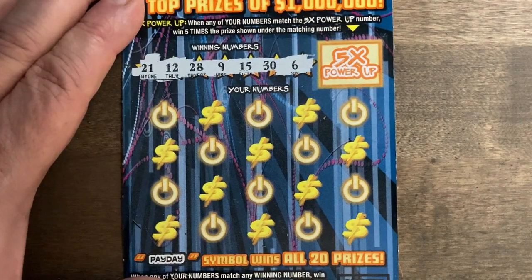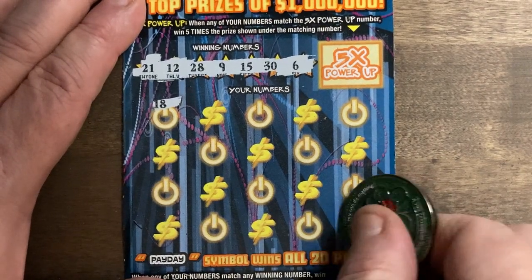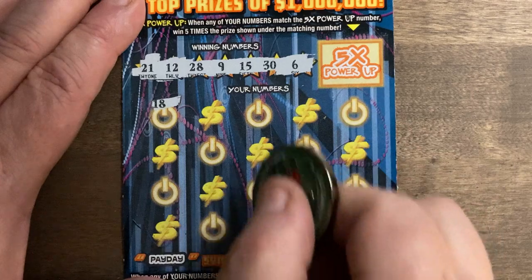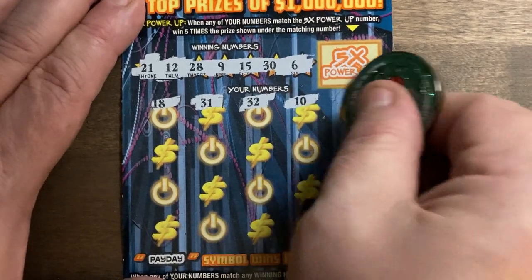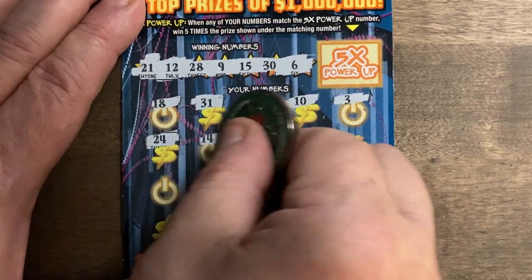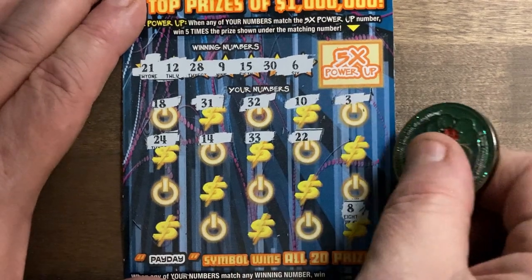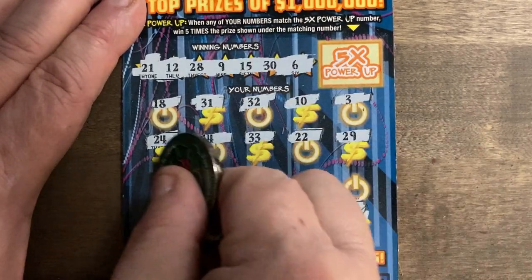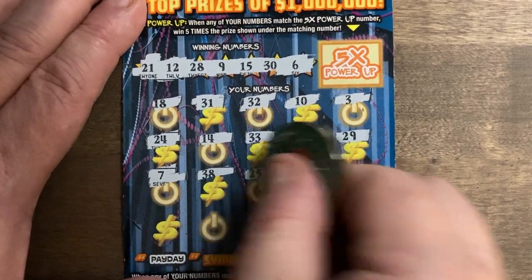Let's see what we can get on this one. Looking for 21, 12, 28, 9, 15, 30, and 6. We got 18 — no. Clutch corner gives us an 8, all we have is a 9. Then 31, we got 30, 32, 10, and 3. Then 24, 14, we got 15, 33, 22, we got 21, 29, we got 28 and 30. Then 7, we got 6, 38 — this one's just going to tease us.